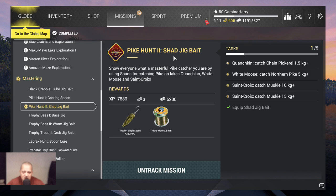So we need to equip the Shed Jigbait - I already did. Then we need to go to Quenchkin, catch a chain pickerel that's 1.5 kg plus; White Moose, catch a northern pike 5 kg plus; St. Crocs, catch muskie that's 10 kg plus; and in St. Crocs we also need to catch a muskie that's 15 kg plus. That's a big one, at least a big trophy, but I think we can do it guys.